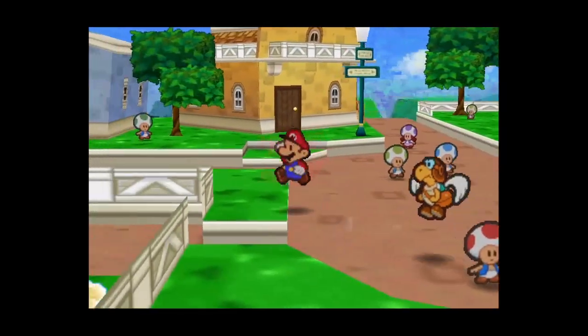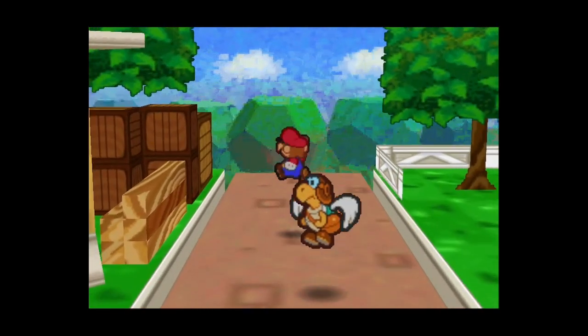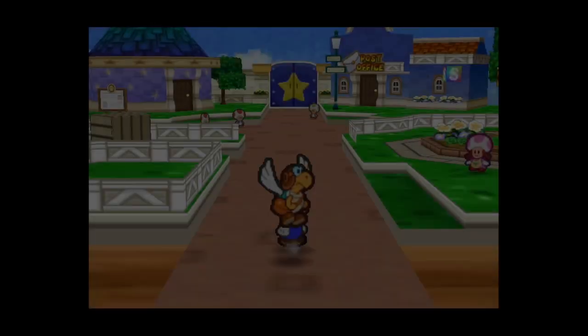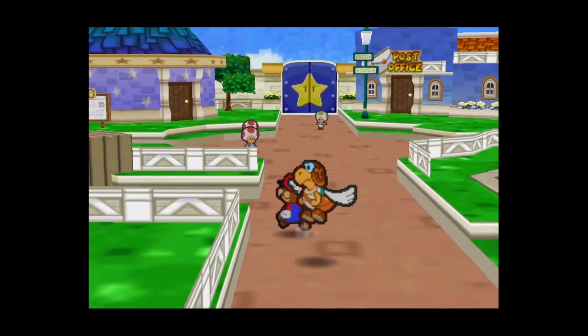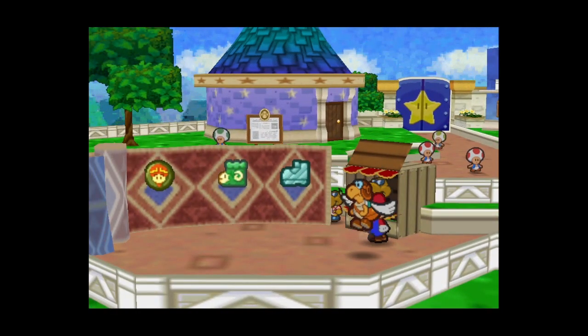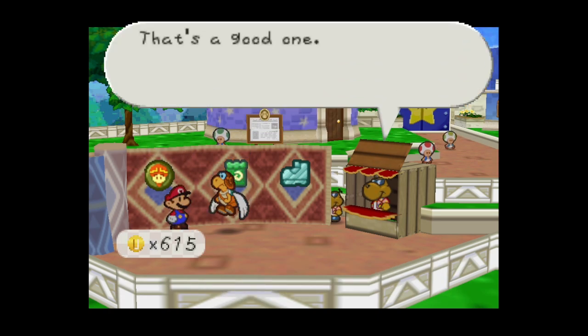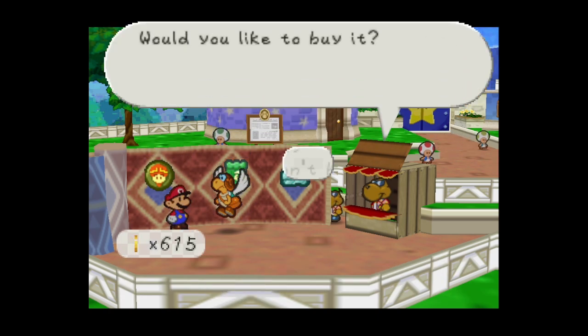Mainly what we're going to be worried about next time is Toad Town Tunnels - we can make some pretty good progress there. While we're here, let's check what this badge seller has. There's a very good badge right here: Dodge Master, which makes action commands work more frequently. It costs two BP.